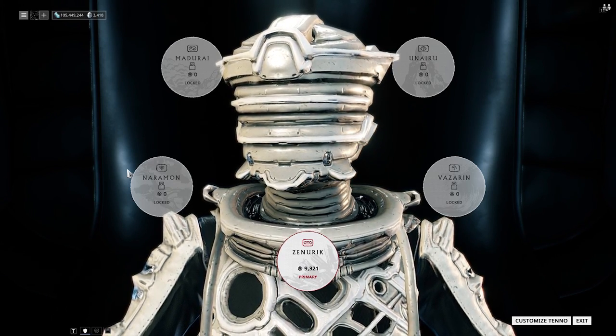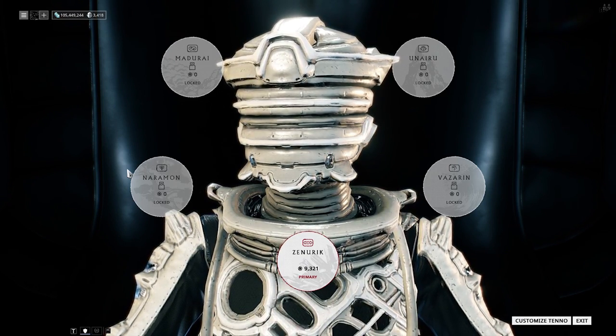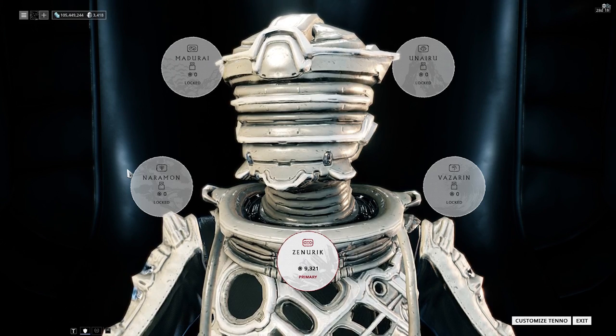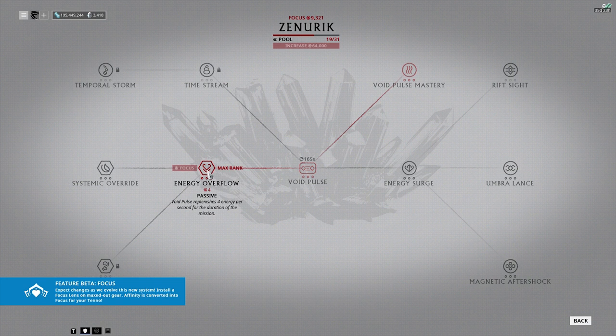I recommend putting your focus lenses on things like Ember, Equinox, Saryn, or just a weapon that you use a lot. That's how you earn focus XP, or just focus in general. Understanding the skill tree is something you might not catch on to straight away.